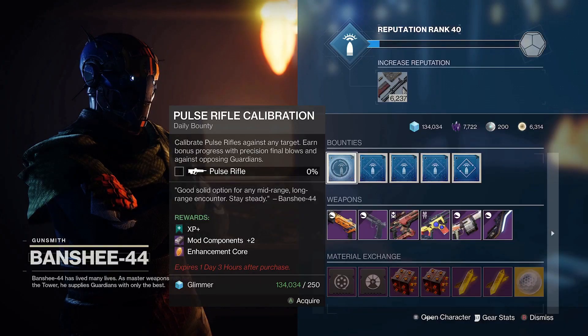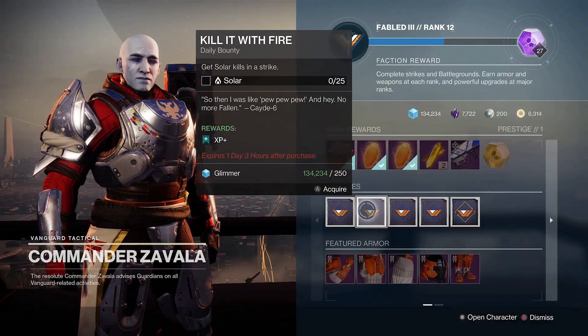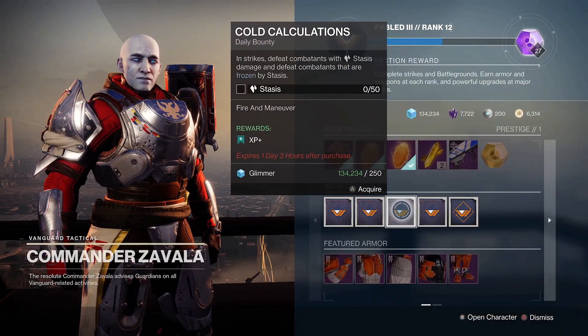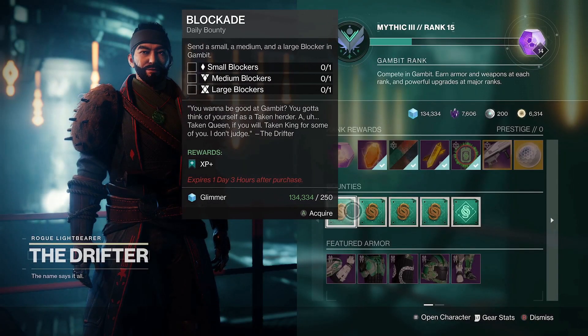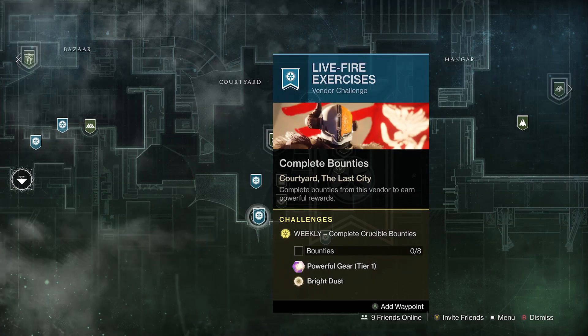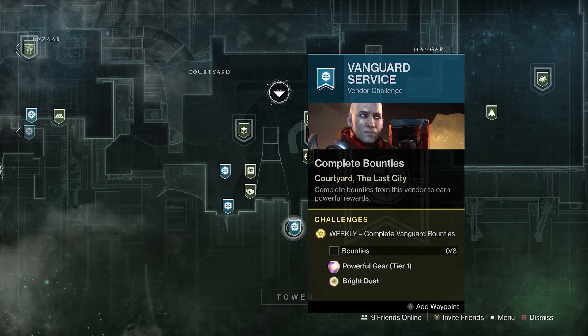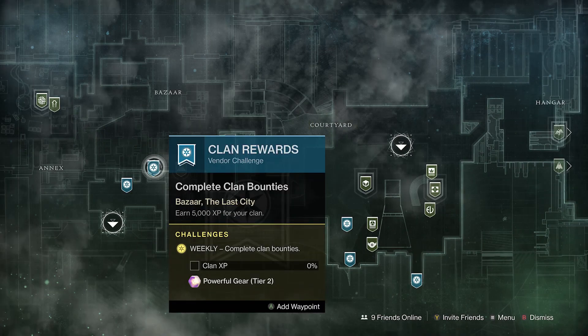Daily bounties are next up, and I'd recommend doing dailies for whatever activity you like the most. Enjoy running strikes? Grab some from Zavala. Fancy running around Europa? Go see Variks. Or do you just love playing Gambit? These in turn will help you complete the weekly challenges for the main vendors including Zavala, Shaxx, and the Gunsmith, with each challenge granting 12,000 XP as well as a powerful reward on top.